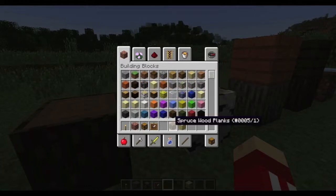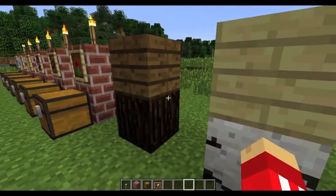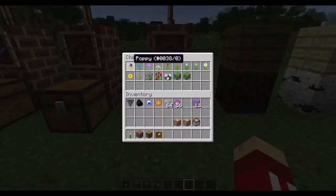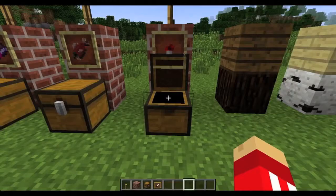You can see the spruce wood is a little bit darker. And next, all the plants that have been added: roses, blue orchids, allium, azure bluet, all the tulips — red, orange, white, pink — oxeye daisies, sunflowers, lilac, double tall grass, rose bushes, peony, and also the acacia leaves and the dark oak leaves.